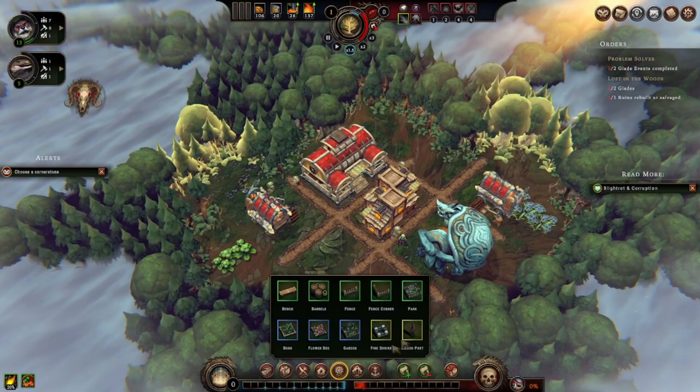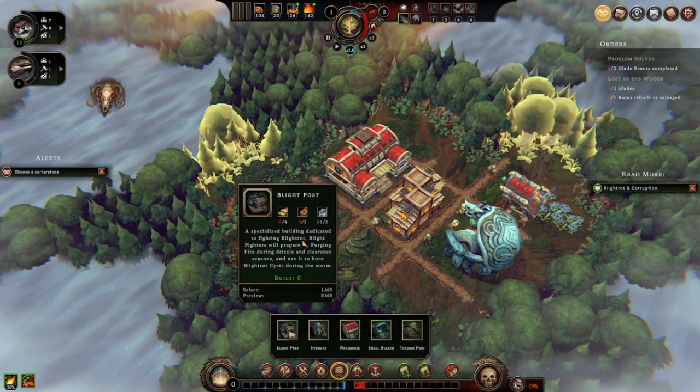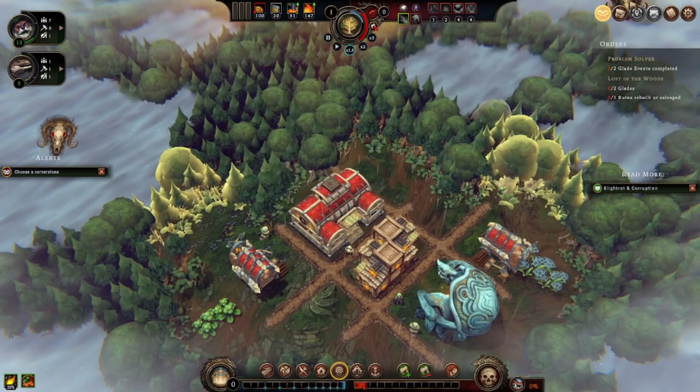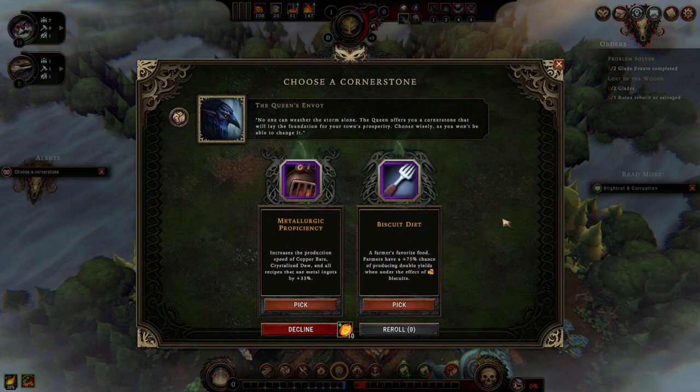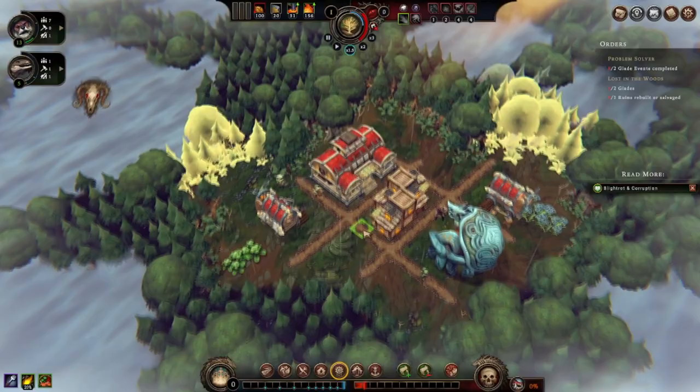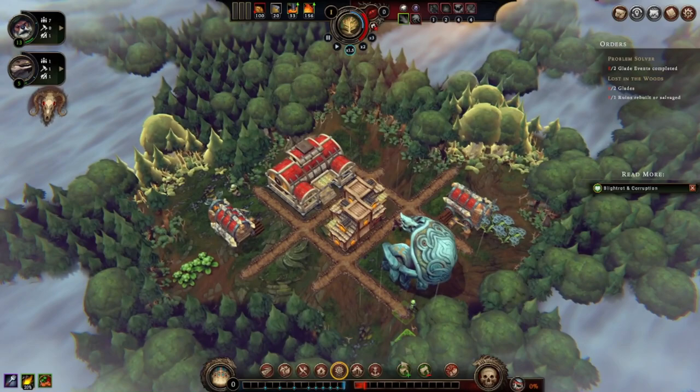I have to choose my cornerstones — Metallurgic Proficiency or Biscuit Diet? I want the biscuit diet to increase farm yields because I'm going for biscuits. Veterans of the game might know that biscuit diet is like the worst cornerstone you can pick, but I don't know that — so I'm just going to go with it.